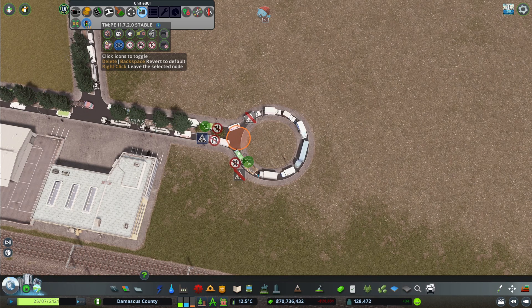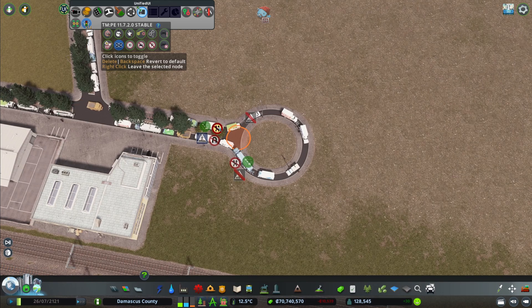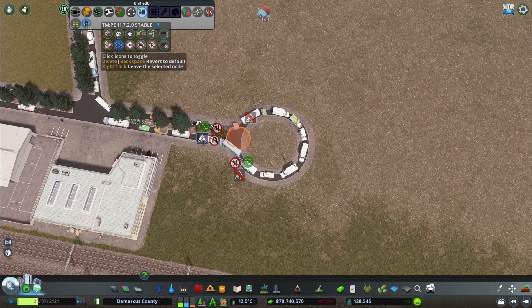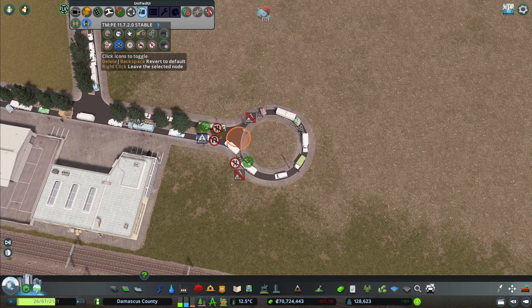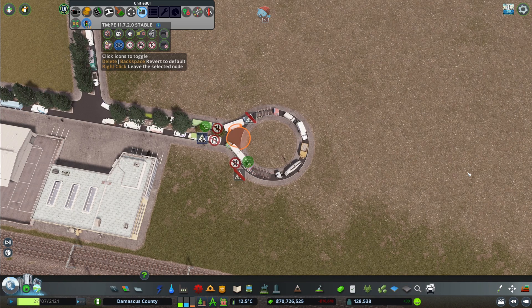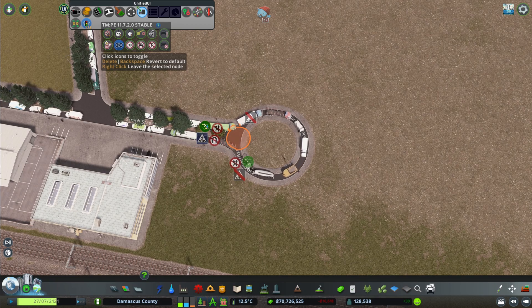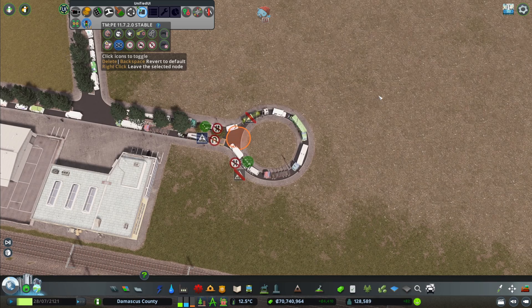You can also allow or disallow lane changes at a specific junction, and you can even allow U-turns. So if you don't want vehicles going all the way around, you can allow U-turns and they'll just turn around right there. Junction Restrictions is a very helpful tool if you want traffic to move better, especially the 'keep going' option and the pedestrian crossing option.